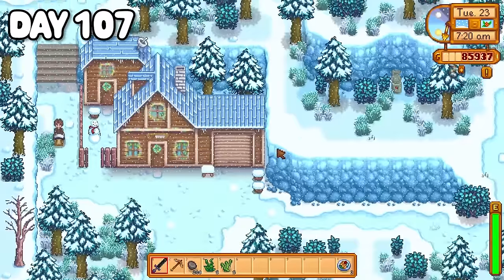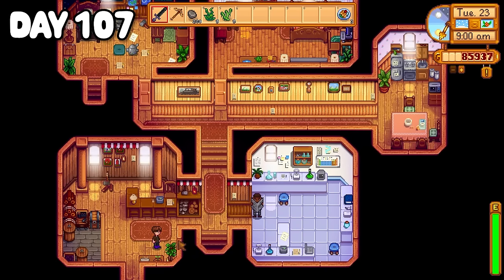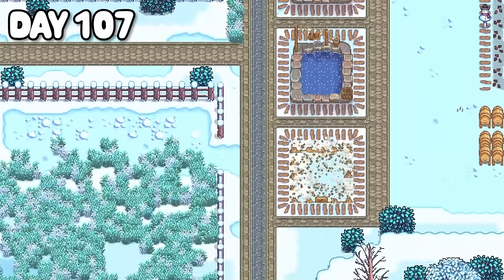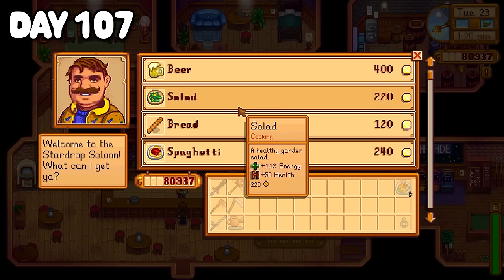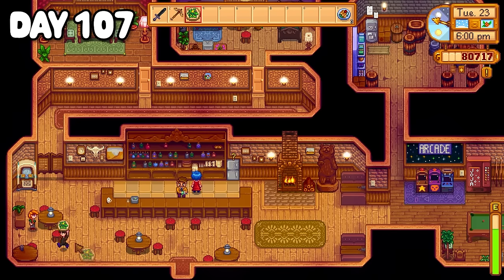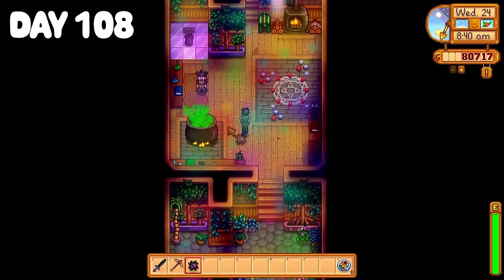It was day 107 and Leah's birthday. Before going to see her I wanted to get my third and final pond, so I waited outside in the freezing cold for Robin's shop to open. I realized it was a Tuesday — meaning Robin wouldn't be working — but if you pull a fast one you can still purchase things as she walks past the counter, so I caught her just in time and commissioned the final pond. Back on the farm I gathered some maple syrup and artisan items before heading to the saloon to get a salad for Leah's birthday. I went back to floor 100 in the mines trying again to catch a lava eel, and this time I managed to catch one — I could not be more relieved. I passed by the saloon again to hand Leah her birthday gift, then dropped my lava eel into the second pond and made a little sign for them.